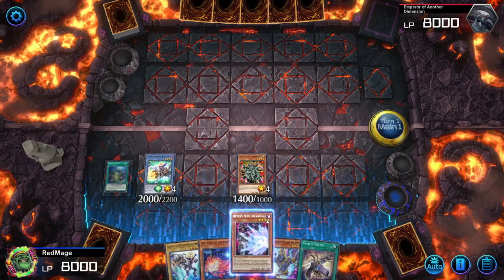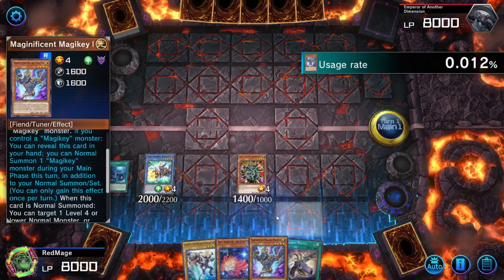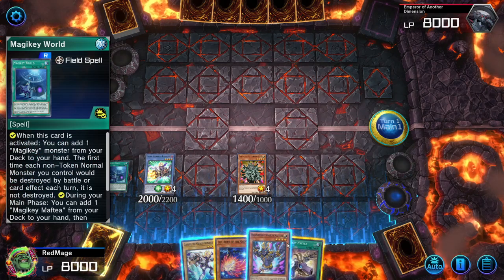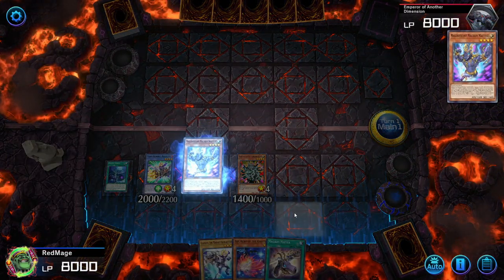We're going to shuffle back and draw a card because we're going to need to use Fusion Destiny anyway. One thing that Magicky World lets you do is shuffle back a brick, which is pretty good.